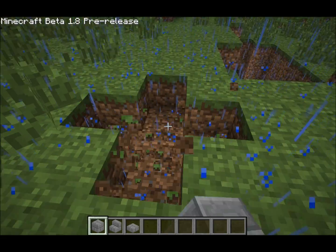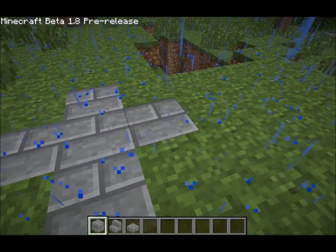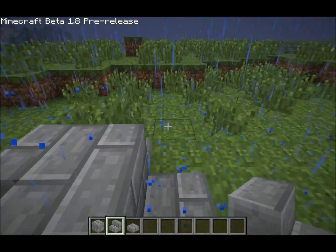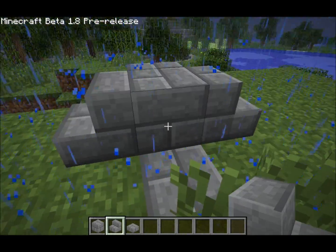First, you lay out the spot where you want to build it. Place the regular block here, then you start placing stairs all around.